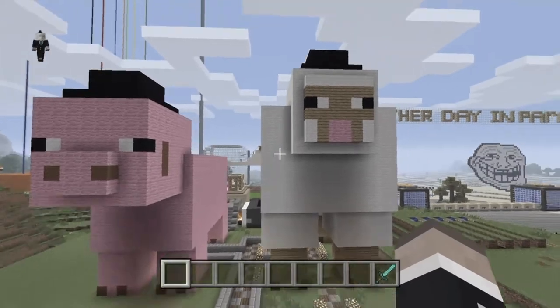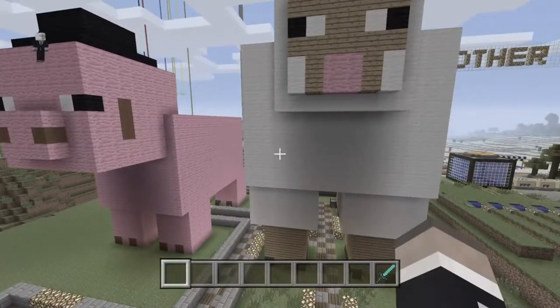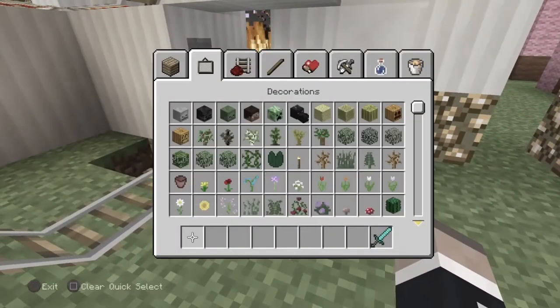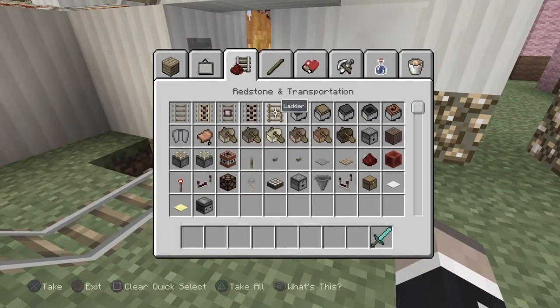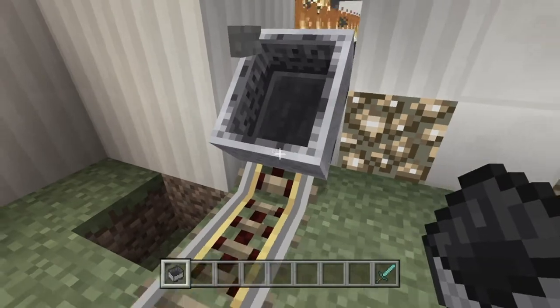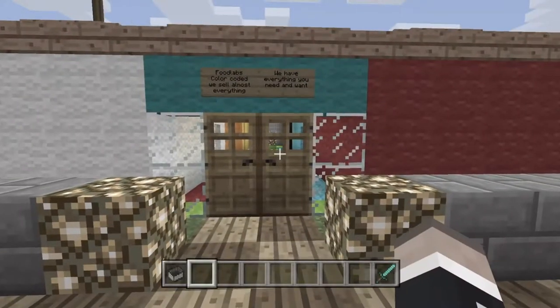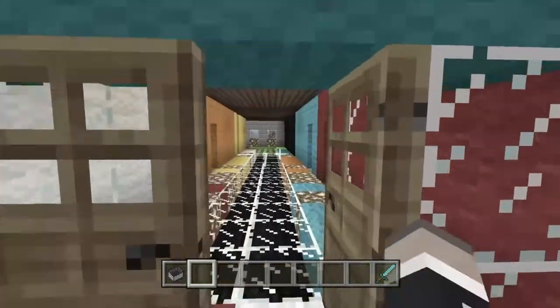Next up, we have my gigantic pig and sheep — nothing is inside of them. Here is the location of one of the roller coasters I've built. Just come in here, grab yourself a minecart, place it there, press the button, and off you go. This is my Food Labs shop.